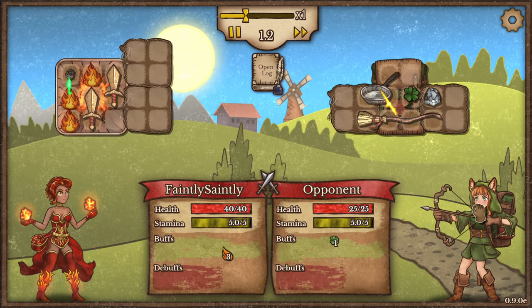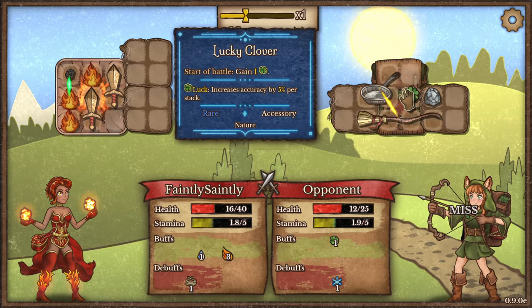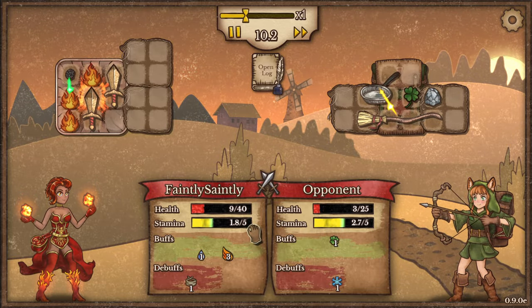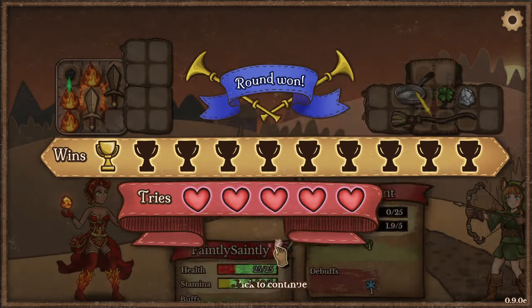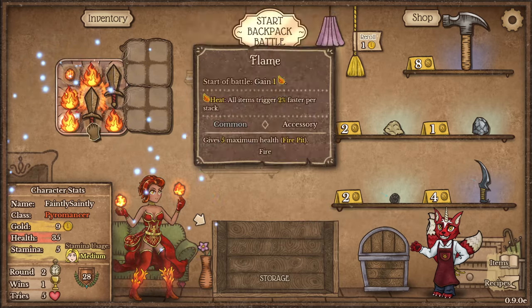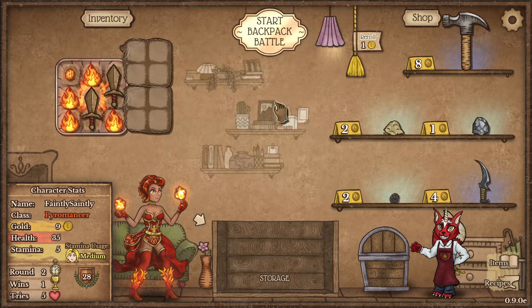Up against a ranger here. There's a frying pan, stone, a lucky clover and a broom. I'm running out of stamina — who's going to get this last hit in? That was pretty clumsy, but a win is a win. As you can see, that's the auto-battling element. All the things in your backpack interact as per their descriptions and it's just a little fight to the death.